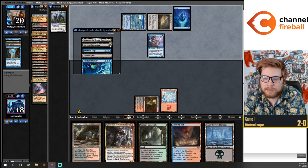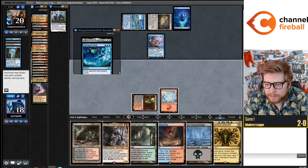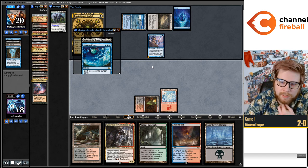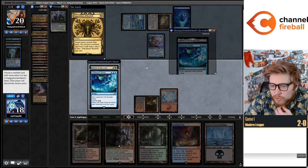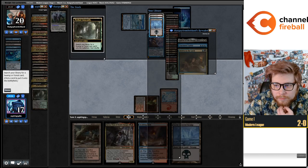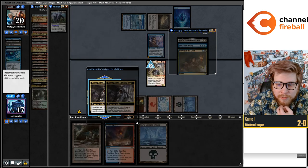My opponent's hand is Fractured Sanity and a mystery card. A discard spell would be really nice or removal for a Crab. Definitely taking this. I want to fetch this turn unless I see that their other card is Trap — it's not. Just going to get the Drowned Catacomb. Making sure I actually have a Swamp to get — I do. Now we just pray to God that my opponent never finds Tasha's Hideous Laughter.